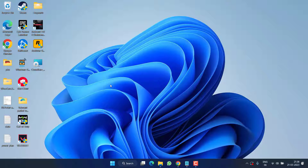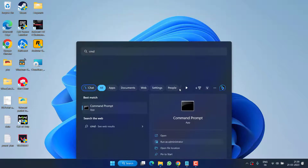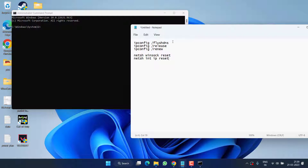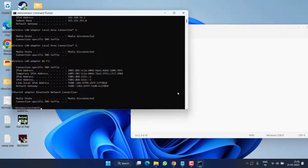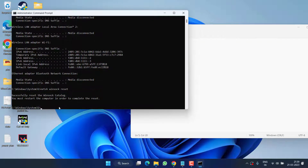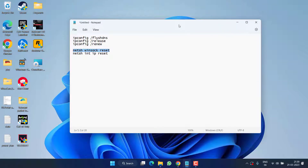Launch your Rockstar launcher again to check if the issue of 'failed to fetch an essential asset' is resolved. If not, the next step is to flush the DNS of your system. Click on the Start menu, type CMD, and run it as an administrator. In CMD, type the required commands one by one — copy each command from the description using Ctrl+C and paste it with Ctrl+V, then hit Enter. Once you have processed all the commands, restart your PC. After restarting, launch your Rockstar launcher again and this will fix the issue.